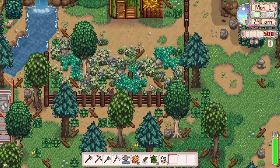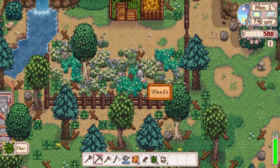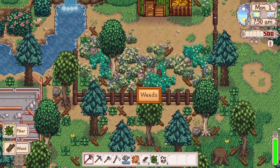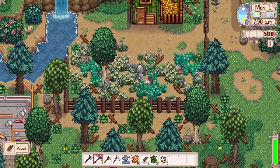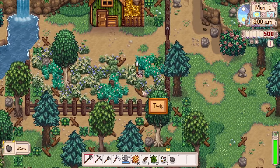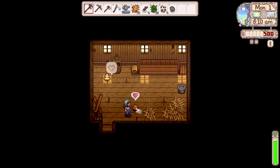I learned this trick from watching LittleSimsie play Stardew the other day. She said if you put a wood fence in the middle of where your grass is growing, the grass will regrow from that block that the fence is on, and you don't have to worry about having to restart your grass for your coop animals.